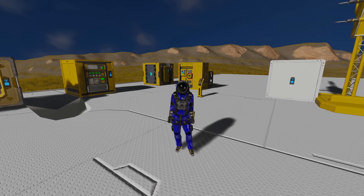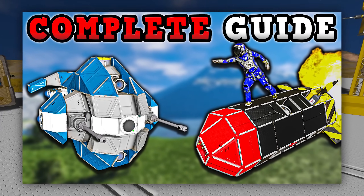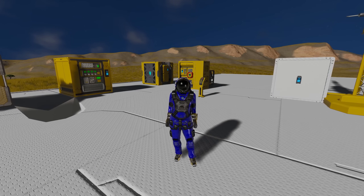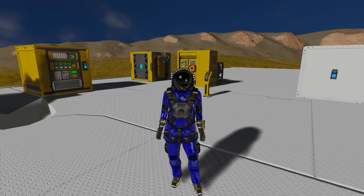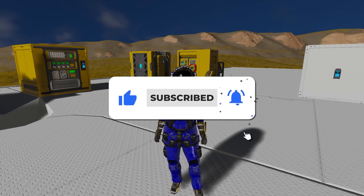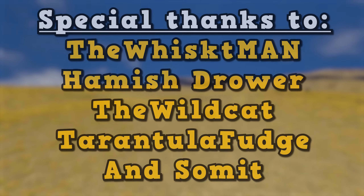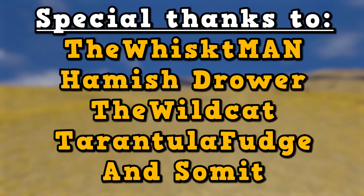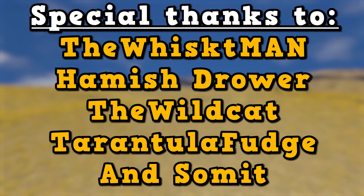If you're interested in how to use all the AI blocks, I did a video where I go through every single one, which will be linked on the card. And if you're interested in making custom turrets, I've also done a video on that. If you enjoyed this tutorial, don't forget to like this video and subscribe to the channel to see more Space Engineers videos like this one. A special thanks to TheWhiskMan, HamishDrawner, TheWildCat, TarantulaFudge and Sommet — thank you all for your support.